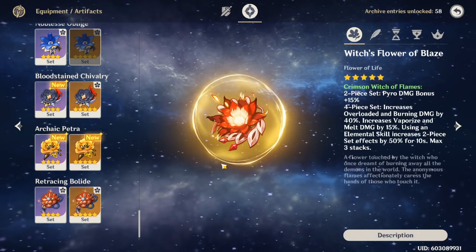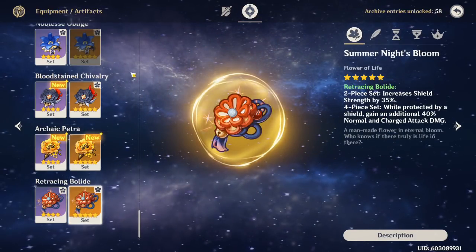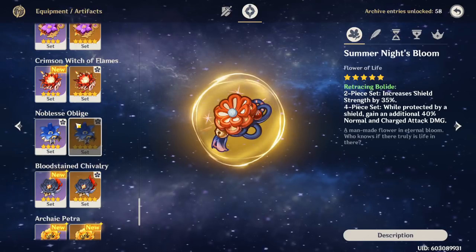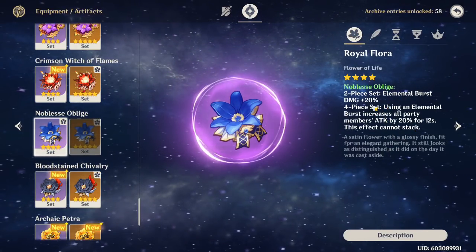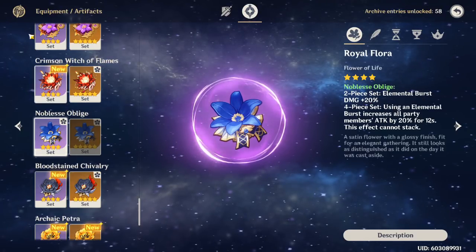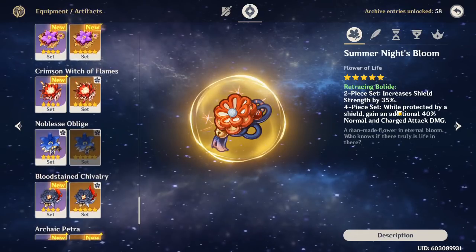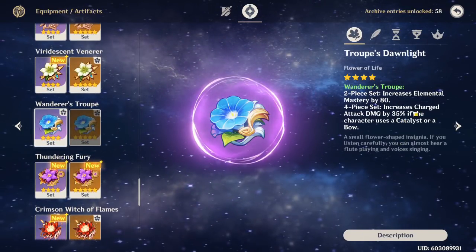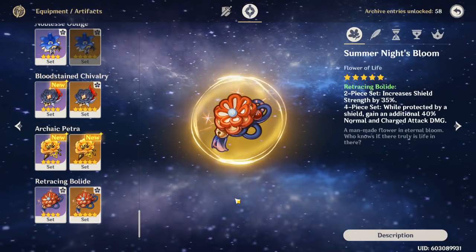When you look at the default artifact sets that don't require a specific element: Noblesse for Childe is great for a high elemental burst but that's about it — you're going to be running the two-piece and maybe a Gladiator's, which is a lot less than 40% damage on all your attacks, even in your melee stance. When you look at something like Wanderer's Troupe, it's 35% but only on your charged attack. Bolide gives you 40% on both normal and charged attacks.